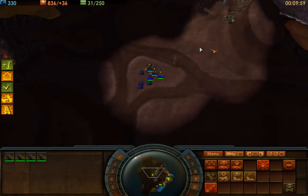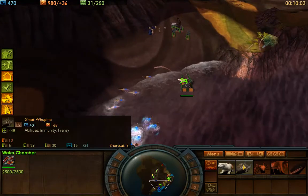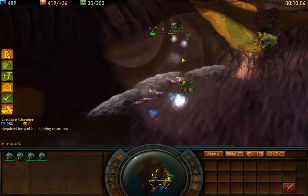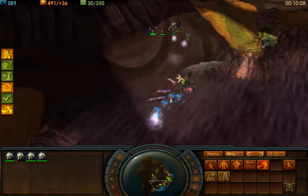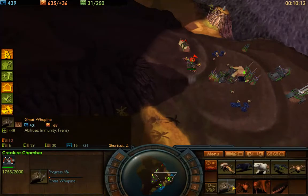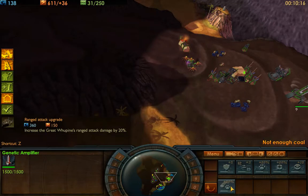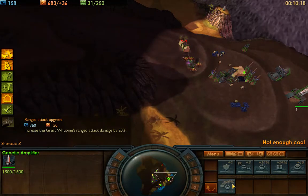Now that I'm level four, I'm feeling a little bit better, but it's still not great. I have to build more creature chambers so I have a lot of units — the more creature chambers you make, the faster you can pump out units. I need to make sure to upgrade my units, but I need more coal though.